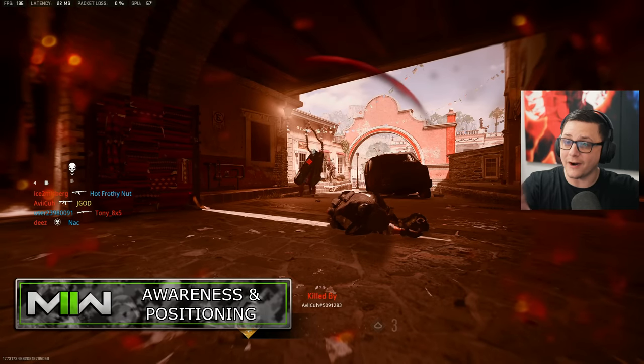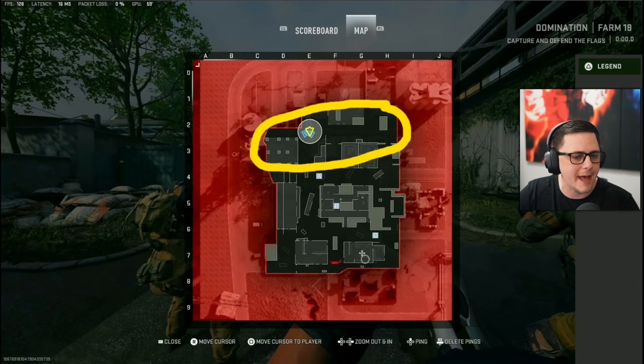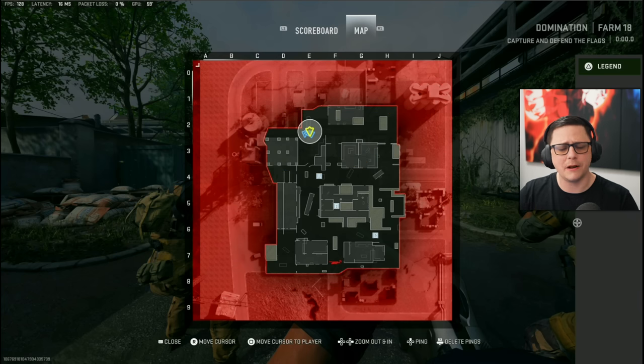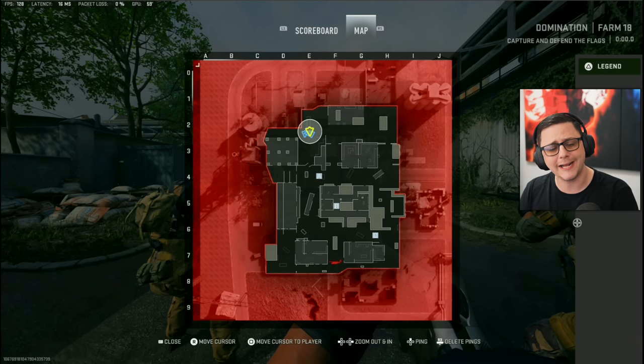A lot of this comes back to awareness and positioning. Looking at an overhead view of the map gives you a good idea of how the map flow should work. Normally you have your team spawning on one section and opponents on the opposite end, but this game has designated spawns that take a little bit of reps to figure out. The easiest way is to just pay attention to where you're spawning, and that gives you a good idea of where enemies are going to spawn.